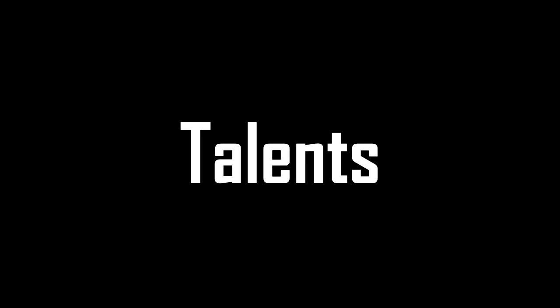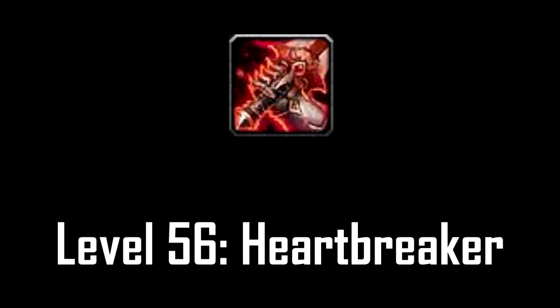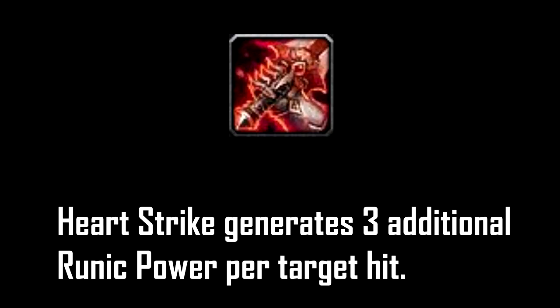Let's get through the talents. For the tier 1 level 56 talent you want to go with Heartbreaker. This talent makes your Heart Strike generate more runic power, which later on converts into using your Death Strike more often.